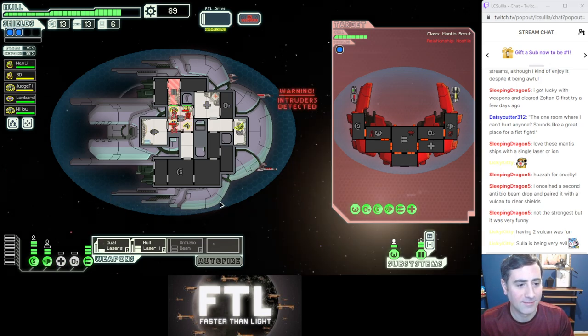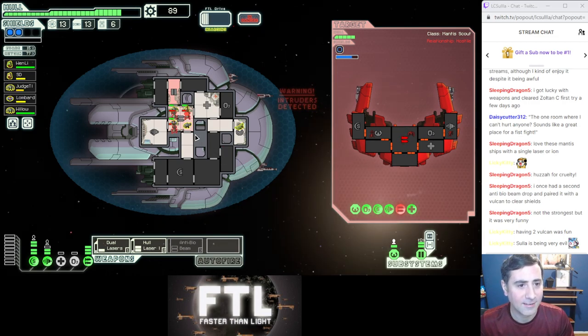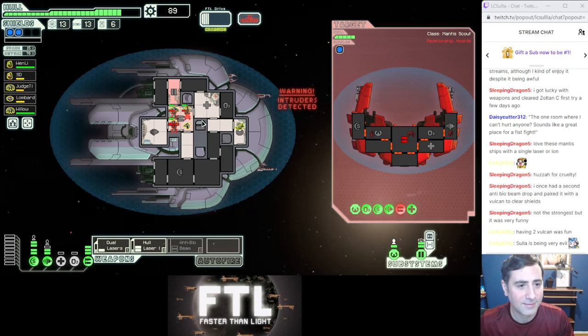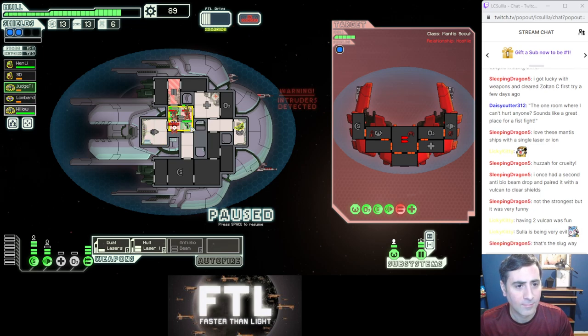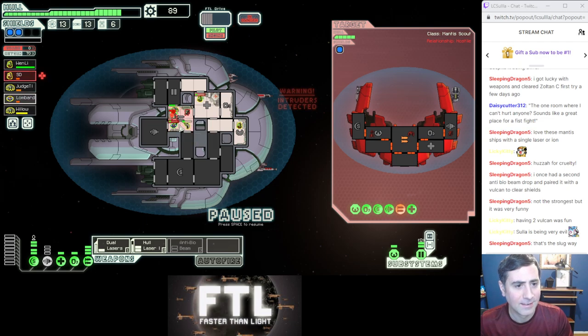We actually got some of the most difficult encounters at the very start of sector one, and they've been easier since then. In the next sector we'll start seeing ships with two shield bubbles — then we're going to need all three weapons simultaneously, so I probably want to upgrade weapons. I was trying to angle the bio beam because I knew this guy was going to run into the shield room — angle it slightly to the left so he runs into the path of the beam. Oh, a lot of intruders on board! This ship actually can damage us — let's shoot out their weapons first. Our best hope is to just 4v3 them after they've taken some damage from oxygen deprivation. This is a more dangerous battle.